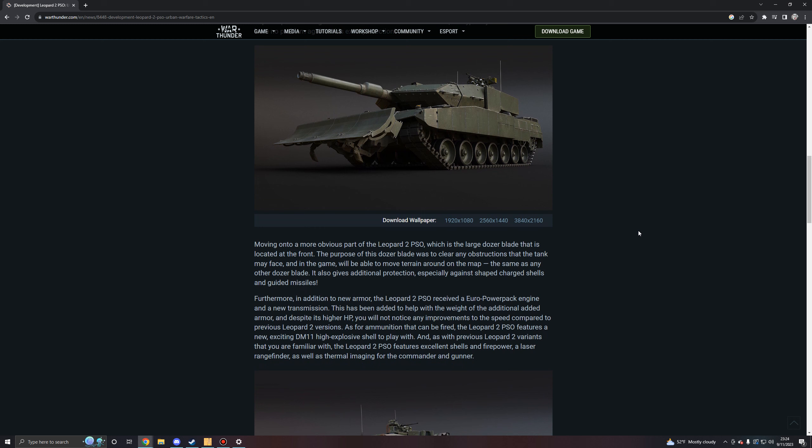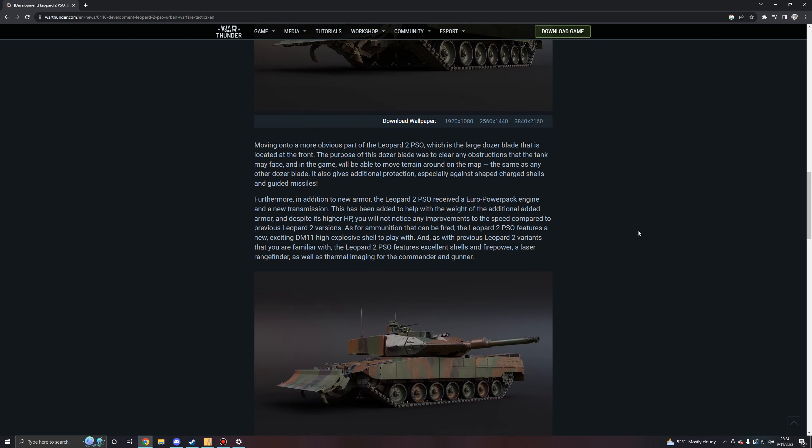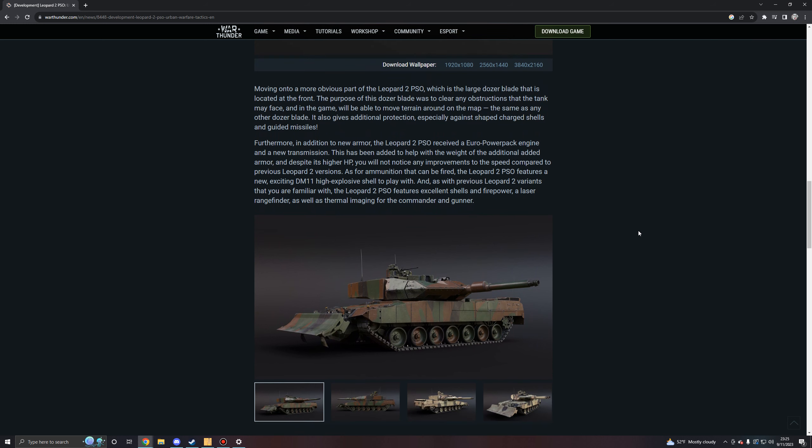Moving on to more obvious parts of the Leopard 2 PSO, which is the large dozer blade located at the front. The purpose of this dozer blade was to clear any obstructions that the tank may face, and in the game it will be able to move terrain around on the map, the same as any other dozer blades. It also gives additional protection, especially against shape charge shells and guided missiles. In addition to new armor, the Leopard 2 PSO received a Euro power pack engine and a new transmission to help with the weight of the additional armor, and despite its higher horsepower, you will not notice any improvements to speed compared to previous Leopard 2 versions.